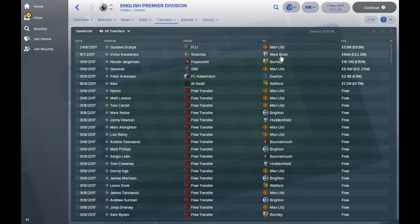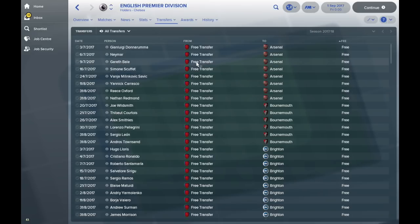Watford have signed Xavi for some reason I'm really not sure of, but Man United spending nearly 63 million on a player. If we sort the transfers, you can see Arsenal have picked up Donnarumma, Neymar, Bale, Scufe, Savage, Carrasco, Rhys-Oxford and Redmond. Not a bad group there. But Bournemouth have picked up Thibaut Courtois.